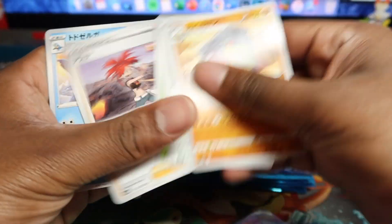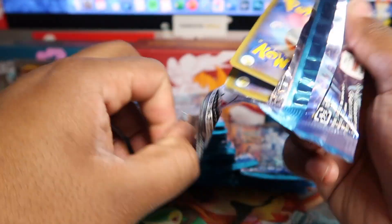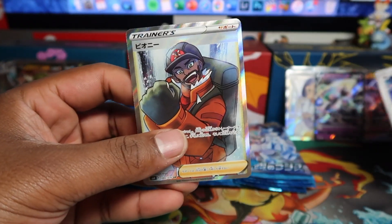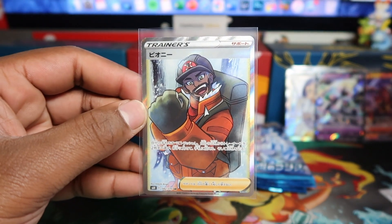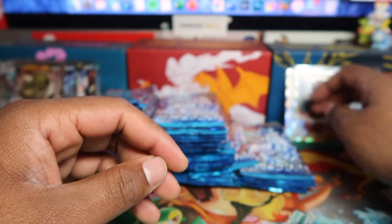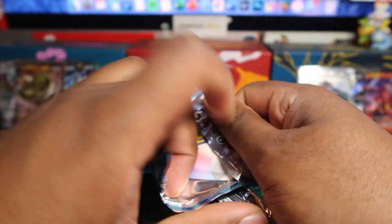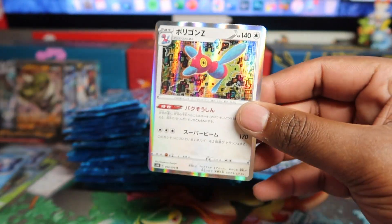Nothing there, nothing there — come on, hopefully we can get a V-Max secret or something. Froslass again, we'll put that in the V pile. Full art straight away — we've got a full art Peony! P-E-O-N-Y. I guess she's from Crown Tundra, the expansion with the two Calyrexes.